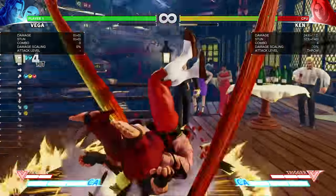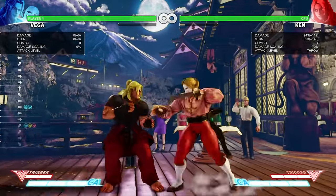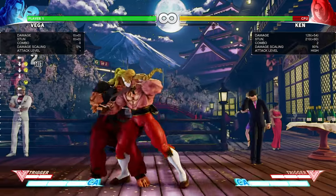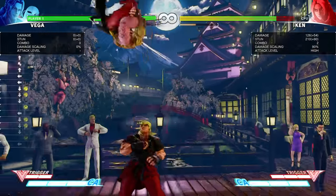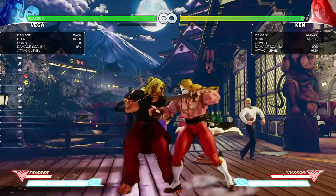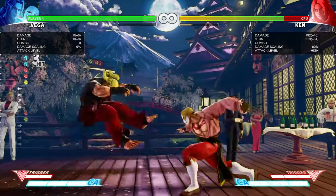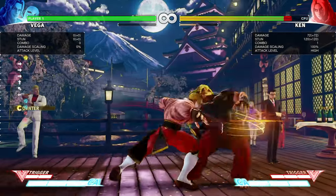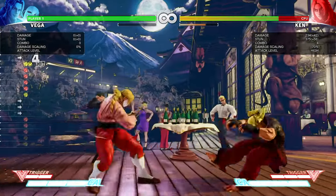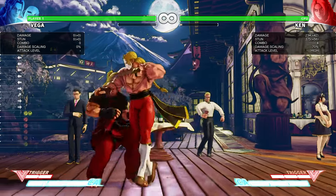You can also go into crouching jab into EX Barcelona — that's one of his counter-hit combos. He also has standing medium kick into crouching jab. And the good things: he can do standing medium punch into standing heavy punch — so you can do something like standing medium punch into standing heavy punch target combo into his V-Skill.